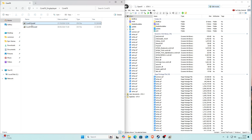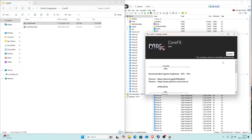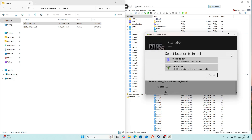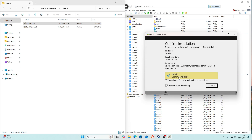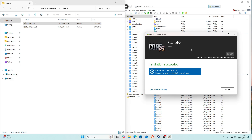Now go back to CoreFX, click on the CoreFX install, and drag it into OpenIV. A little window will come up — click the install button, and make sure to select the mods folder. Never select the game folder, always the mods folder. Once you've clicked mods folder, click install and confirm the installation.